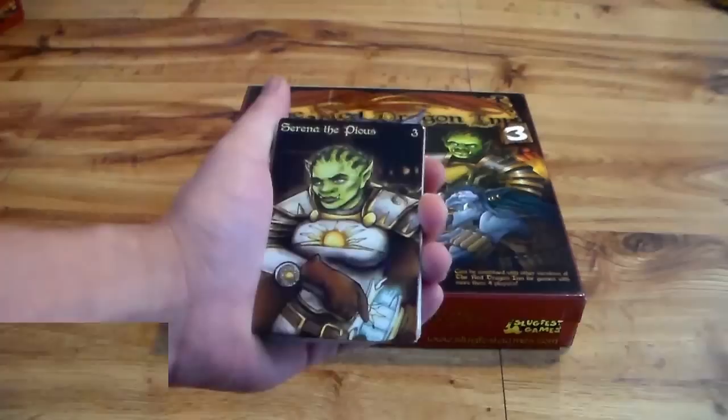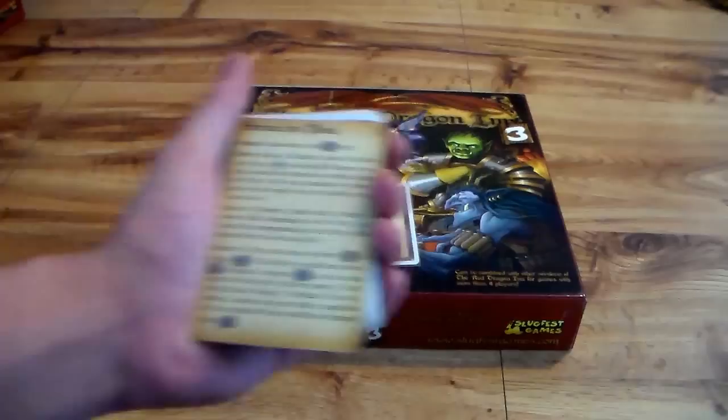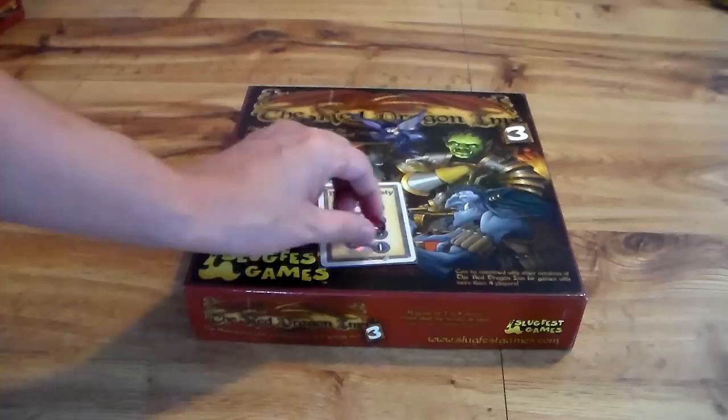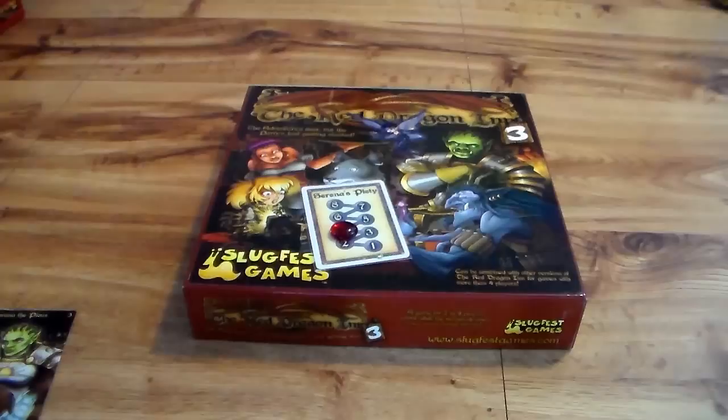Those are all the new drinks. Now let's get into the first hero — we'll start off with the female half-orc. I like her design; her armor is really cool. This is Serena the Pious. She doesn't really have flavor text on the back of her card — it just explains her power, because she has a piety chart as you can see here. A lot of the cards are going to affect it going up and going down.